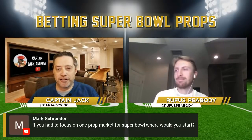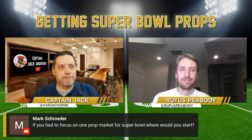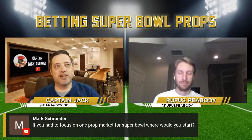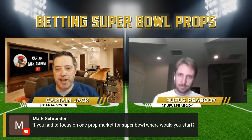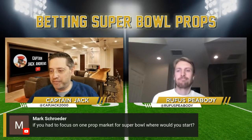Mark asks: if you had to focus on one prop market for the Super Bowl, where would you start? Host suggests game derivative and game situation props — they tend to have the most bang for your buck, the highest limits, and the loosest lines. Things like 'who will receive the opening kickoff.' Rufus says it depends on your approach: if you're coming at it quantitatively, game props may make sense since they're essentially pure statistics.